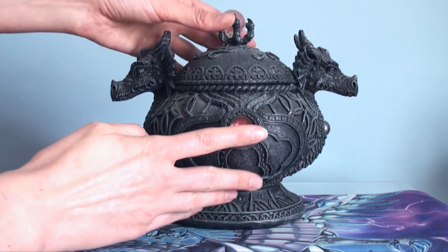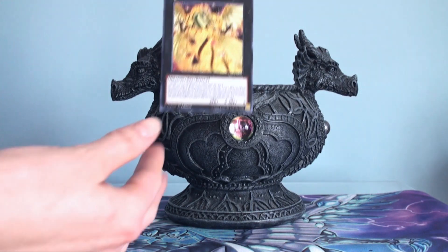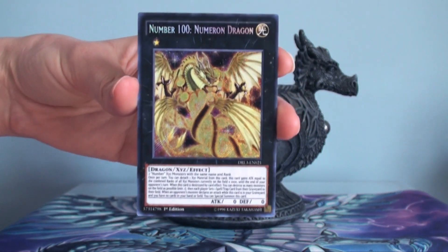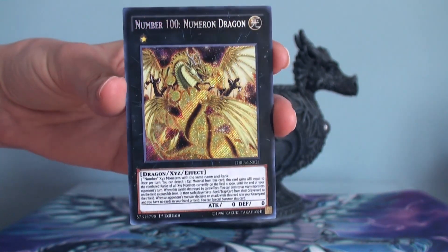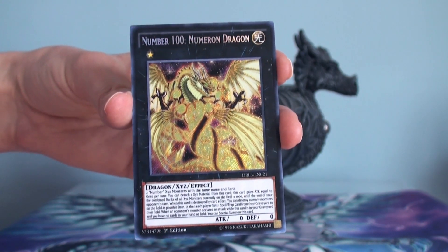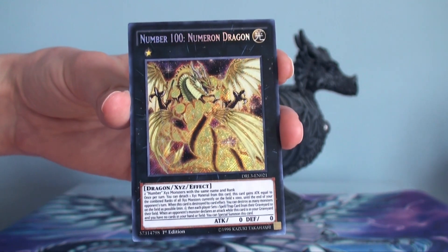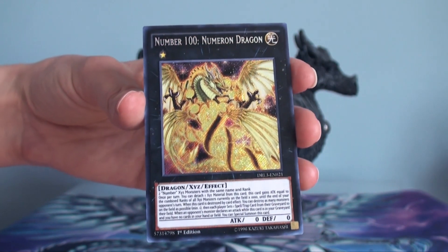So here is the jar. For this last week of August, we have number 100: Numeron Dragon. Isn't he pretty golden in space? He just screams power. You'll notice, just like Hard Earth, he also has zero attack and zero defense, but that is for a reason.